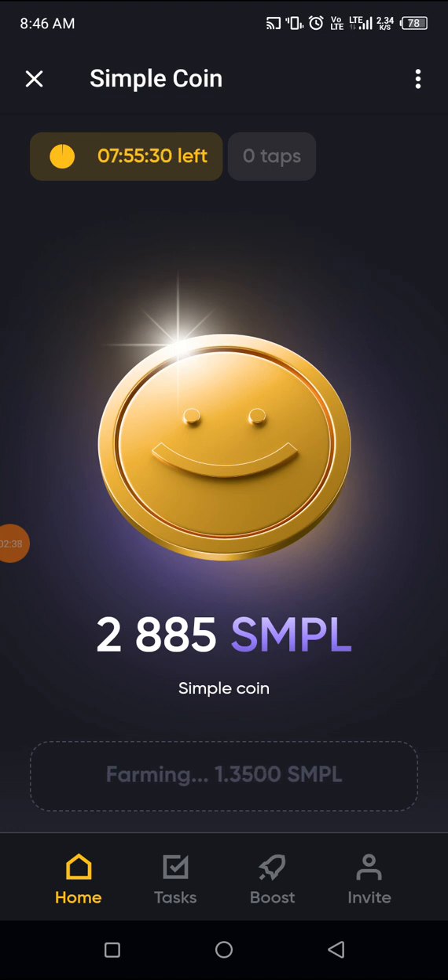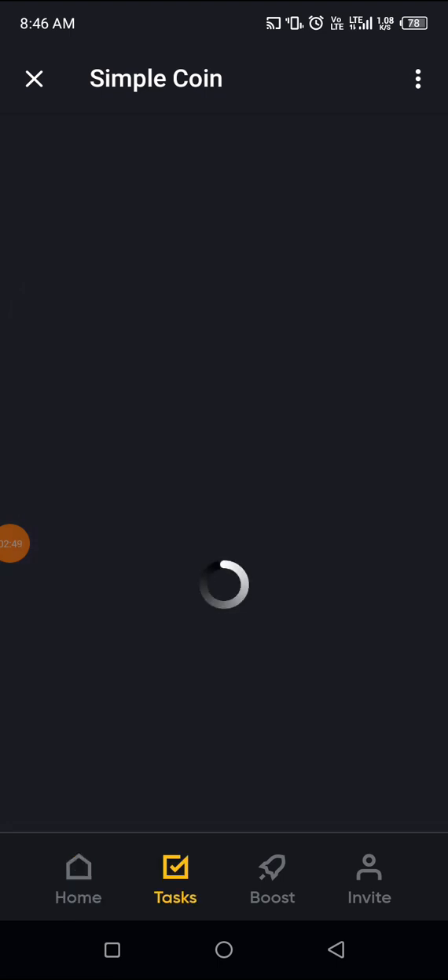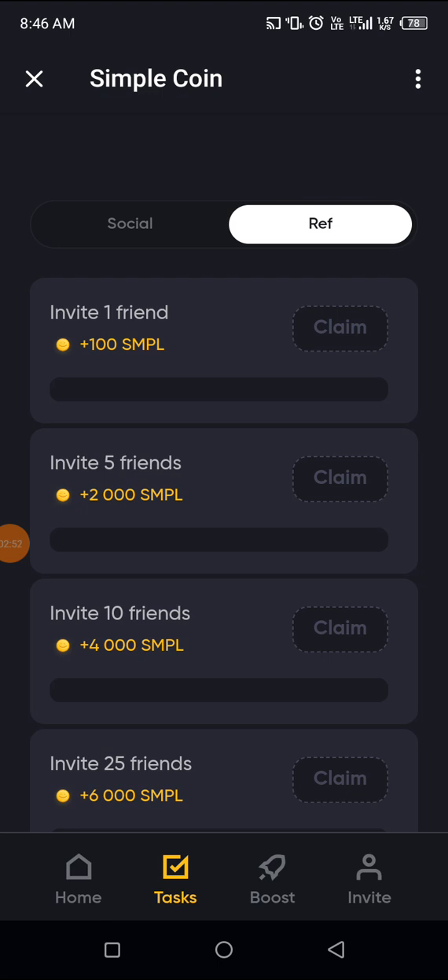In total I have 2,885 coins. I should have gotten up to around 10,000 but I was spending — which I'm about to teach you now. Click on Task: invite one friend and get 100 Simple Coin, invite five friends and get 2,000, invite ten friends and get 4,000, invite 25 friends and get 6,000 Simple Coin.